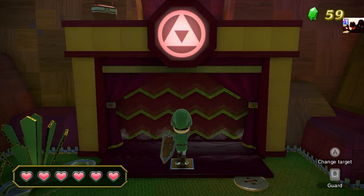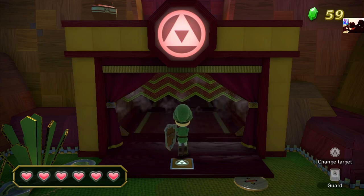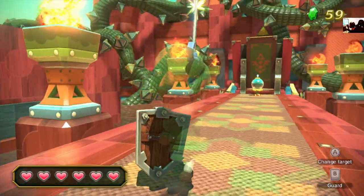If you swipe vertical instead of horizontal, that will guarantee kill any wood shield moblin in two hits in a row — two hit them instead of one.